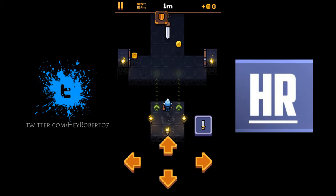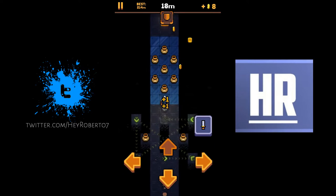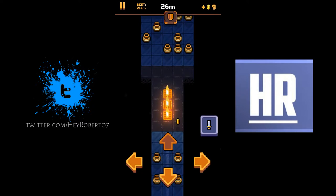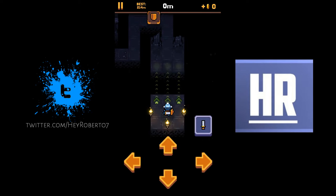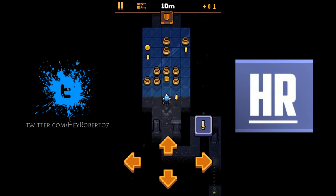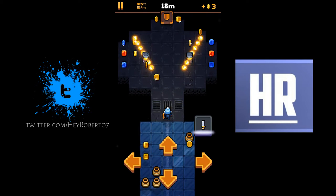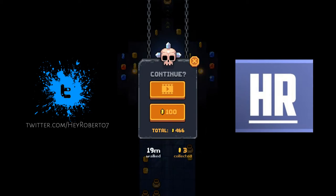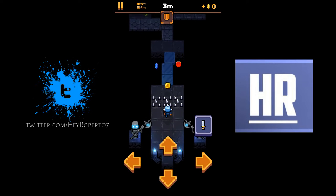Let's start with the default character, Sir Gilbert — I can't quite pronounce his name — the knight. His ability after upgrading is a shield which can block melee damage, and his next upgradeable ability is a thrust or attack. It gets to a point where he has three shields you can use to avoid damage, just to give you some sense of what to expect with these characters.